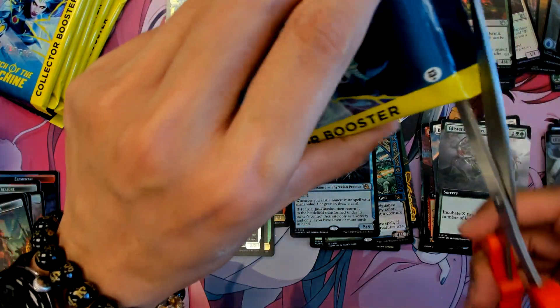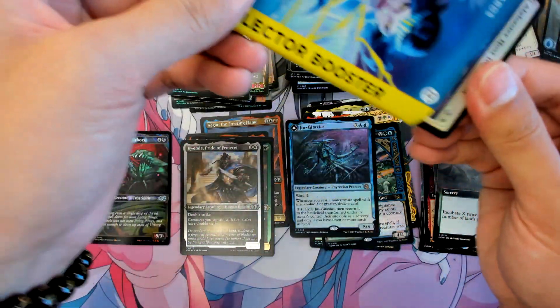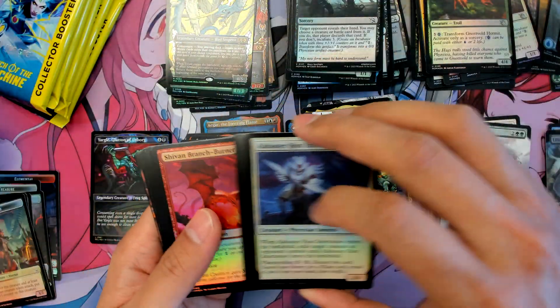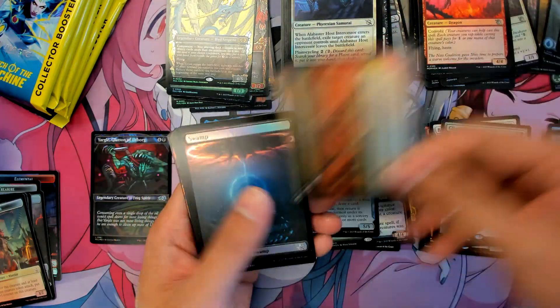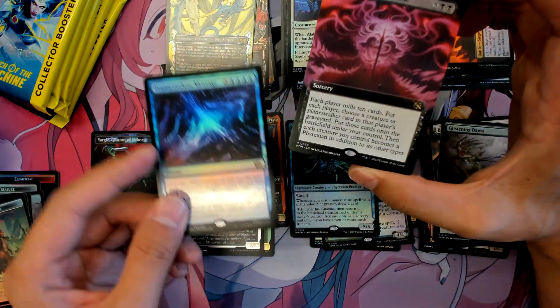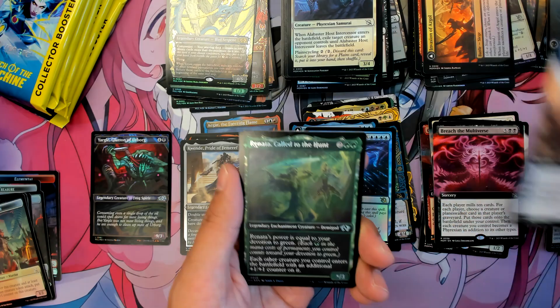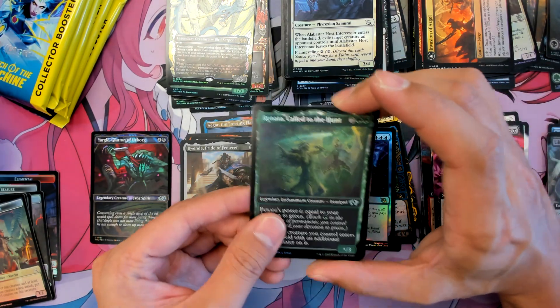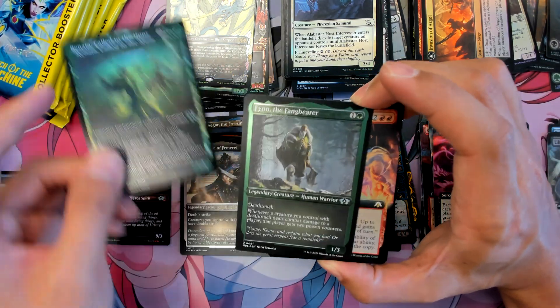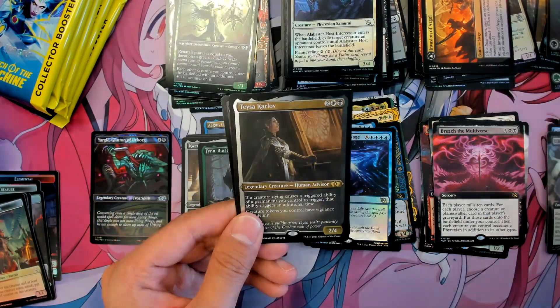Let's hope we get another number but I think it's highly unlikely. Looking at numbered cards from Brothers' War and stuff, I don't think you can get more than one per case — you might, but I think it's like one per every two or three cases you actually get a number. We'll see. Rowan's Talent and we have Tessa.